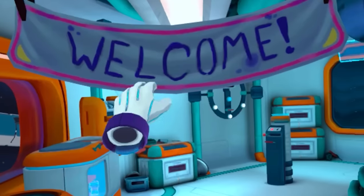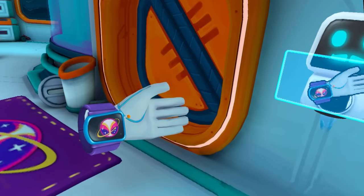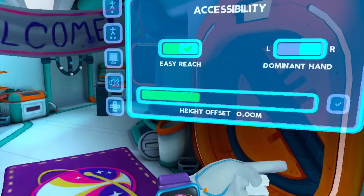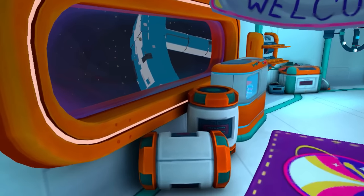A space bartender! They've already got the welcome mat out here — that's nice. I have a button on my wrist. Thanks, little robot guy. Hit this. Hey, cool. Where do I poop in space?